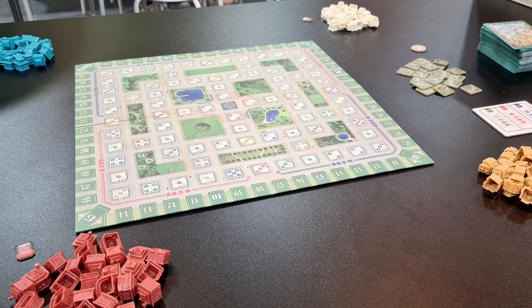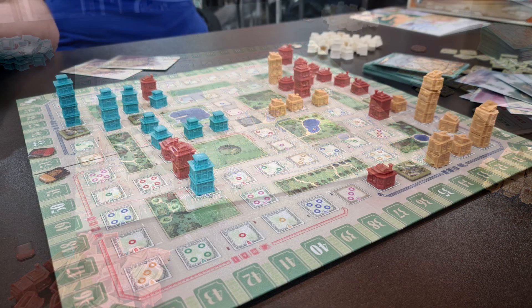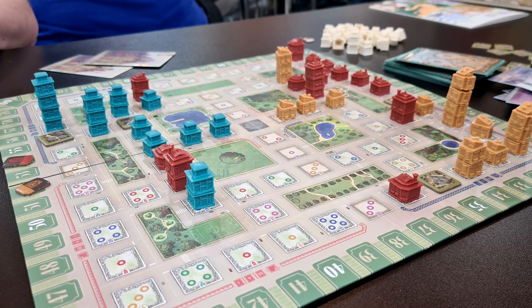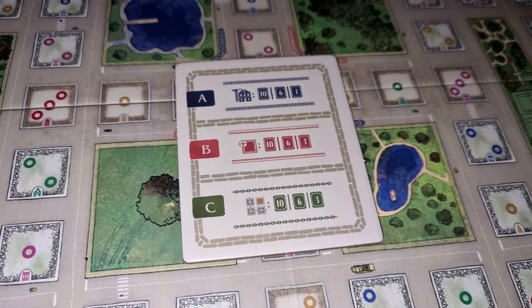There are two zones that are blue, and they score individually, and then there's two red zones, which also score individually. The blue ones will score for whoever has the tallest building — so if one player has a five-storey building and no one else does, the person with the tallest building gets ten points, the next person down gets six, and then the next gets one. You do that scoring for both blue zones separately, then move on to the two red zones, where it's whoever's got the most houses — height doesn't matter, they still count as one building.